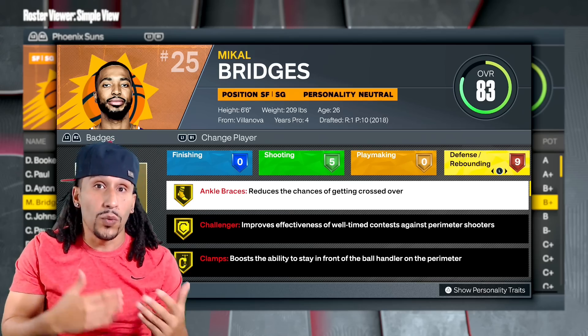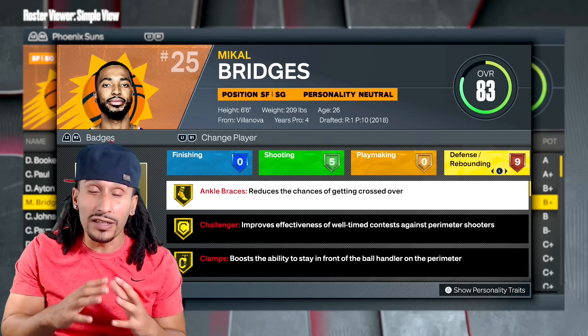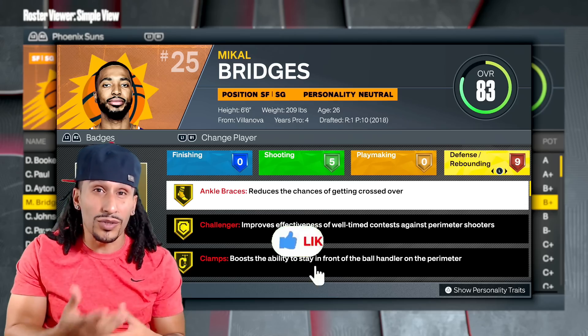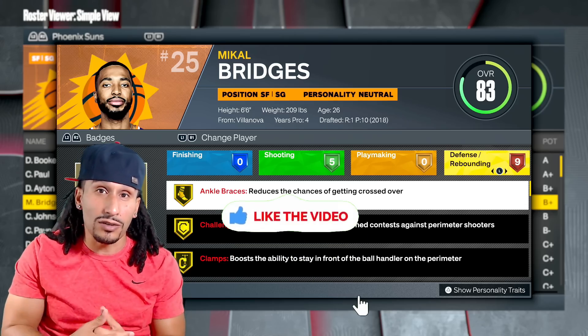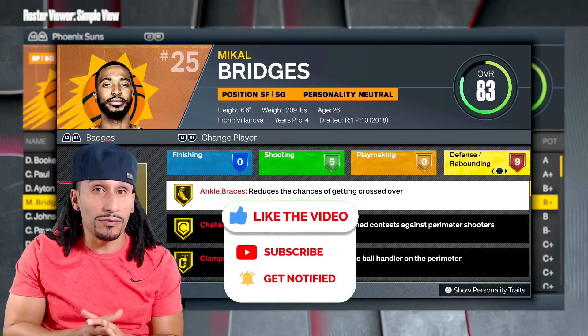The reason why is because when I put Interceptor on Hall of Fame on my lockdown build, I didn't notice much of a difference between a low level like bronze or silver and then maxing it out to Hall of Fame. On my 6'6 lockdown build, I felt like it was a waste of badge points.